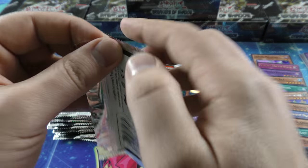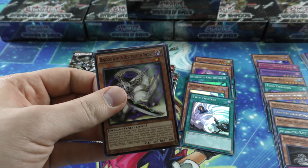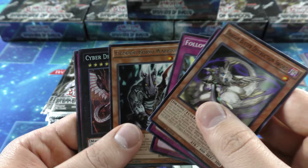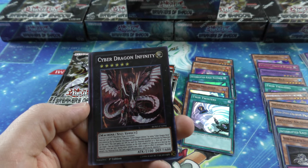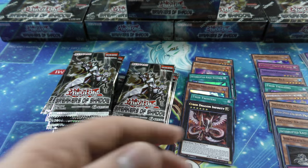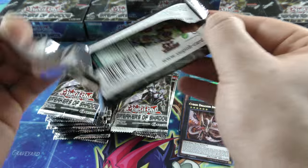We'll find out what our first secret is — if this is correct. Sure enough: Cyber Dragon Infinity Secret Rare right there, sixth booster pack. So all the booster boxes are going to be exactly the same. They do have a set pattern they put in their booster boxes — not random. I think that's probably an error on their end.